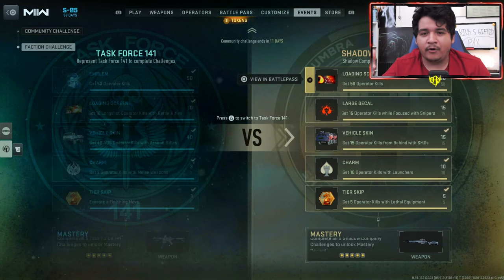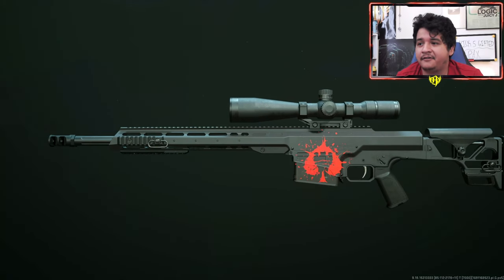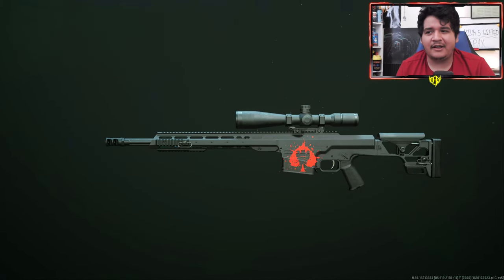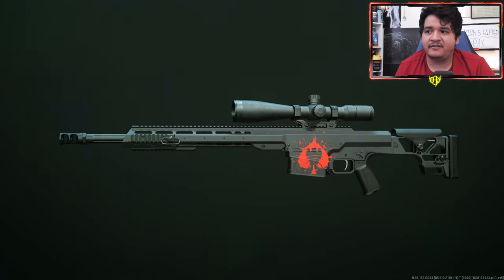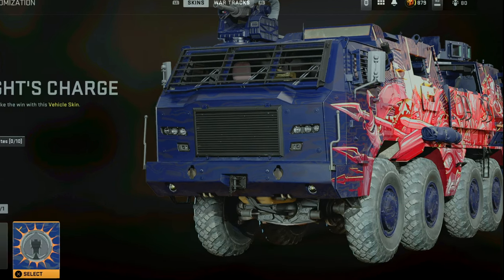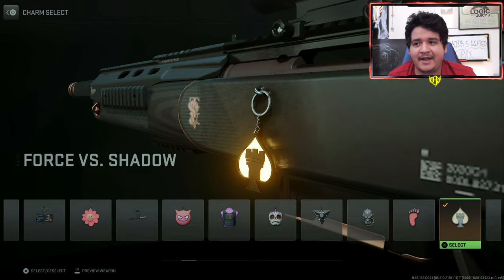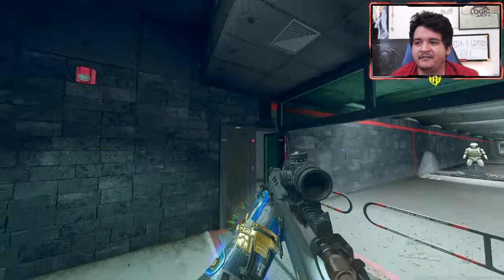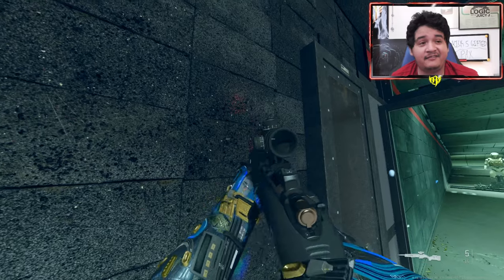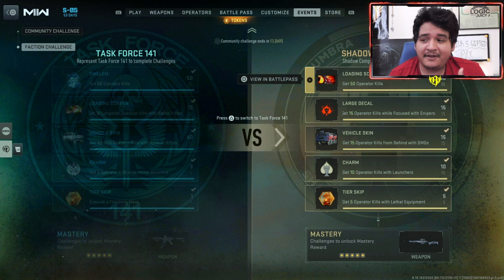Here are the individual rewards: the loading screen from the first challenge; the decal from the second challenge — it's a low-leaning decal so it'll look better on shotguns and snipers rather than ARs and SMGs; the Knight's Charge vehicle skin for the MRAP from the third challenge; and the weapon charm from the fifth challenge, which actually glows up really nicely. Not bad rewards for Shadow Company, and then you get the tier skip at the end.